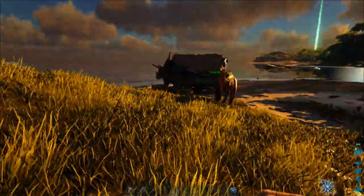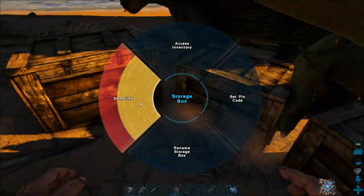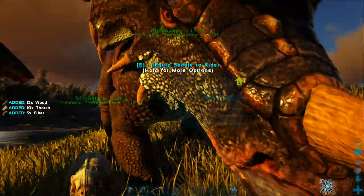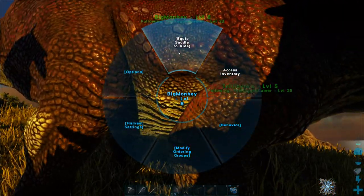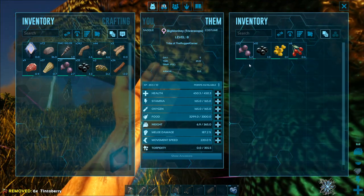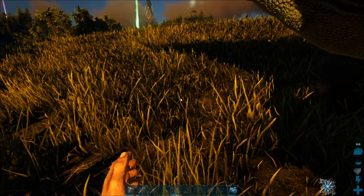We've got our dinosaurs here and we happen to have a trike stuck on our building - excellent. I've already emptied these inventories so I can demolish. Just make sure this one's empty as well - there we go, he's nice and free. First of all we need to equip a saddle to ride them. Second, we need to give them some food so they're not eating the medjoo berries. We're a bit low on berries at the moment but we can just give them that and it should keep them going for now - but we want to get away from using the medjoo berries.